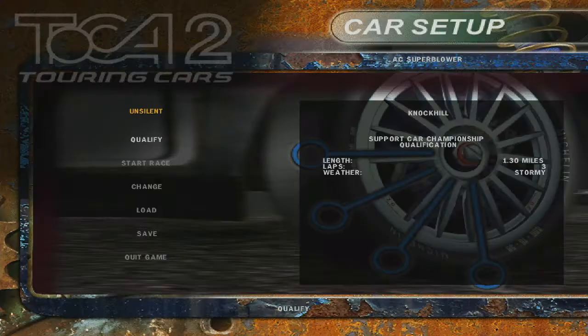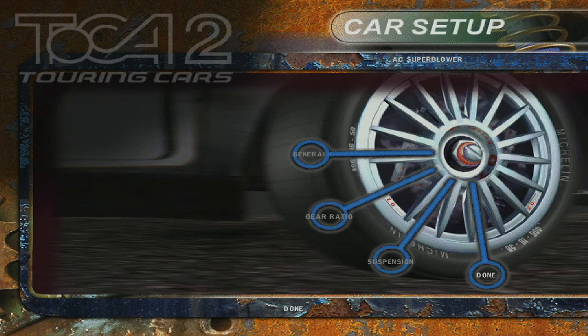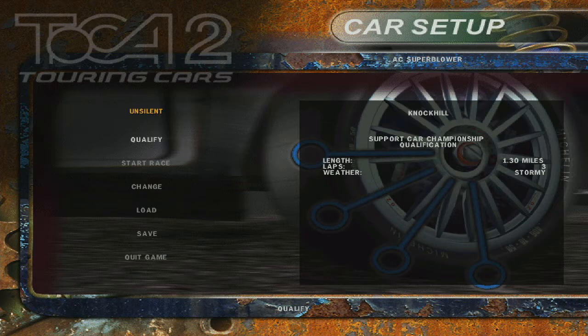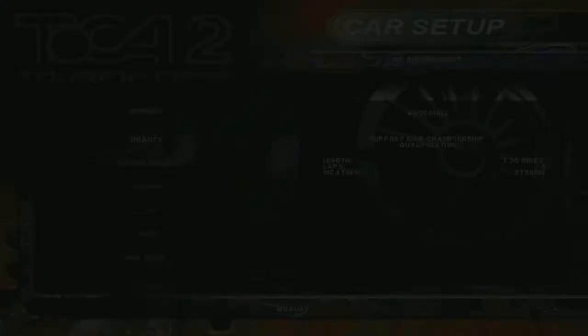Where do we start? Knockhill! Stormy Knockhill, of course it's stormy Knockhill. So what settings have we got? No downforce, obviously. We're on wets, five gears. Let's just settle down the ass end of the car here because it's raining. I was just saying last time we've been to Knockhill once and it was a monsoon. Now we're going back to Knockhill and it's a monsoon. Is that the only condition available in this game for Knockhill — the monsoon?